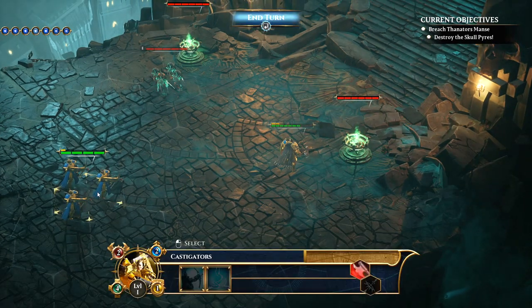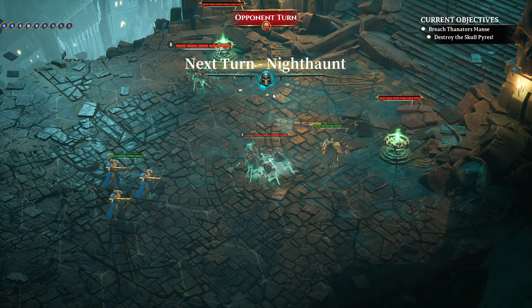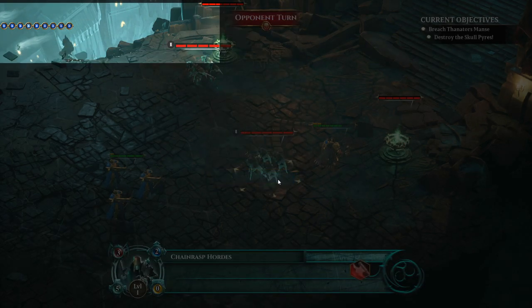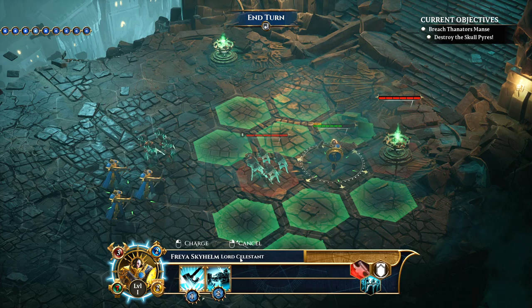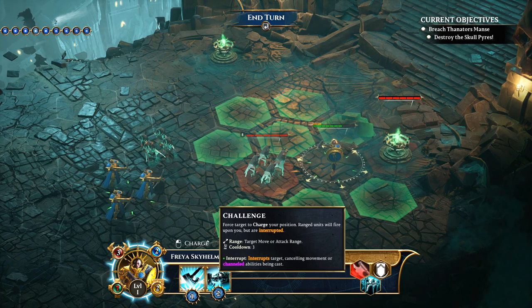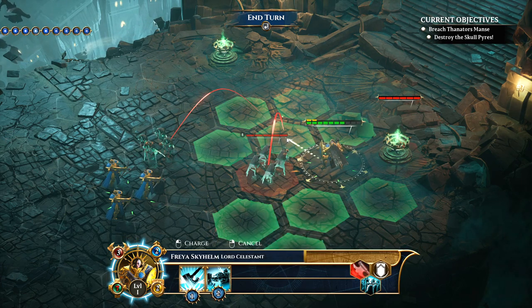It seems like we get to do one move and one attack per unit. Aether is a resource used to cast active abilities. One of Freya's active abilities is Challenge — it's useful for drawing enemies away from weaker units like the Castigators. They will be forced to move from their position to charge Freya, who takes retaliatory damage in return. So it targets something in my move or attack range.